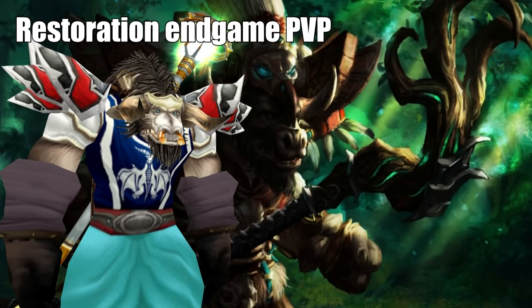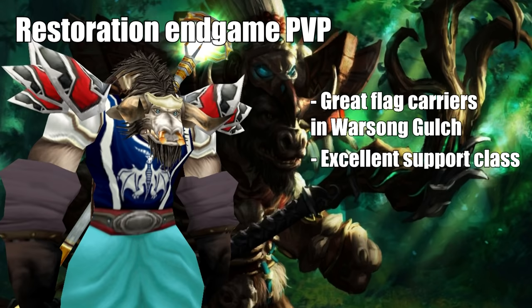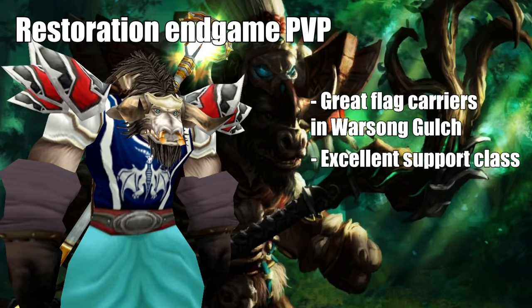Last but not least, we have Resto Druids. In PvP, Resto Druids reign supreme as flag carriers. Being able to constantly get out of movement-impairing effects, having increased speed with Travel Form, sprinting in Cat Form, soaking up damage in Bear Form, and HoTting themselves up with Regrowth and Rejuvenation — and when things get tricky, throwing out an instant heal with Nature's Swiftness — makes them exceptional. Not just as flag carriers though; like the other specs, Resto Druids are an excellent support class that can stay at the back of the group, HoT everyone up, throw DoTs on enemies, and fall back easily with their shapeshifts.